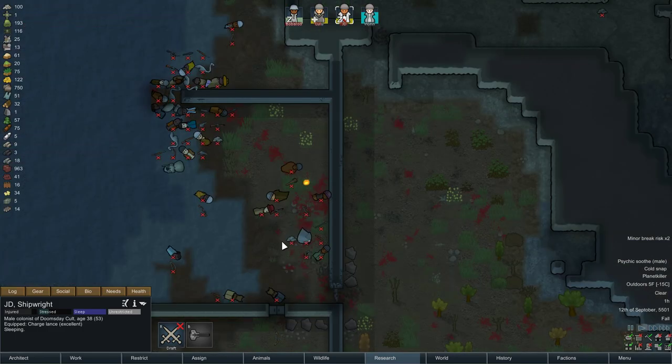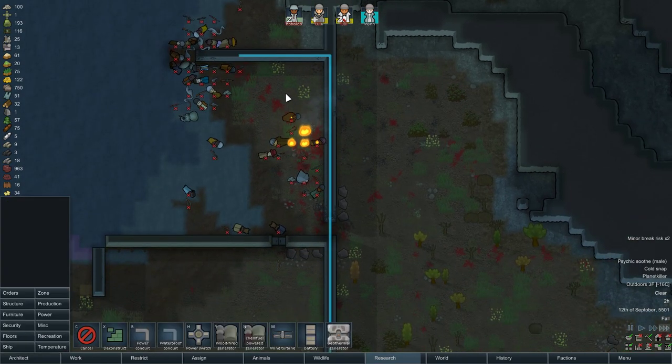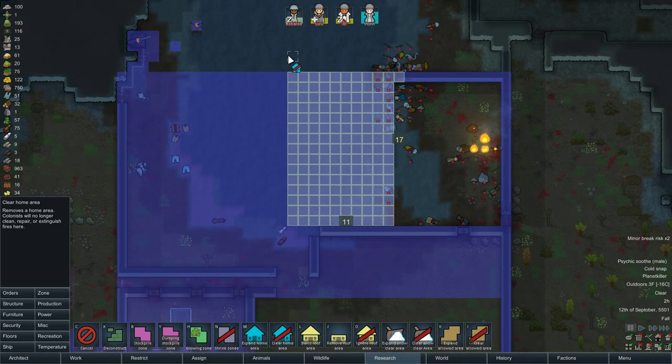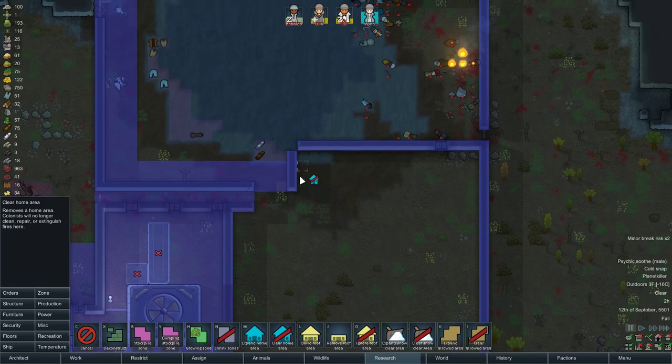Time to go to sleep. Short circuit event — actually kind of perfect. It short-circuited and it's going to burn some corpses. Let's go ahead and clear the home zone, because I really don't care if certain areas burn.